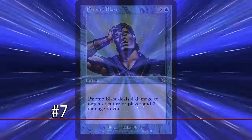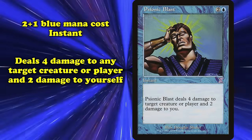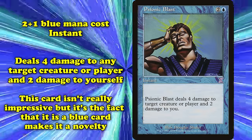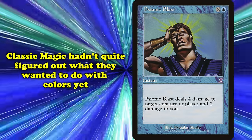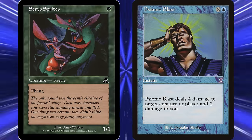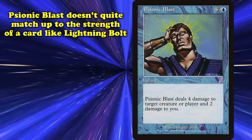And at number 7, we have Psionic Blast. This instant costs 2 generic and 1 blue mana and deals 4 damage to any target and 2 damage to you. This card wouldn't make most people bat an eye if it were red, but the fact that it's blue makes it somewhat of a novelty. Classic Magic is notable for having not really figured out the color pie yet — green was the color with some of the best access to flying, and blue got to dabble in forms of direct damage.